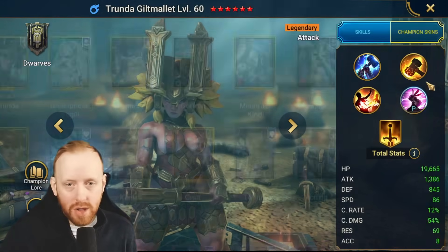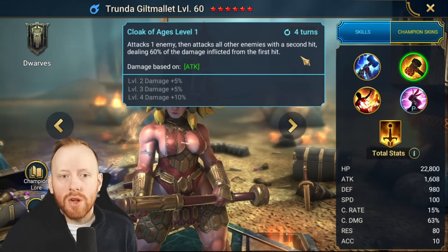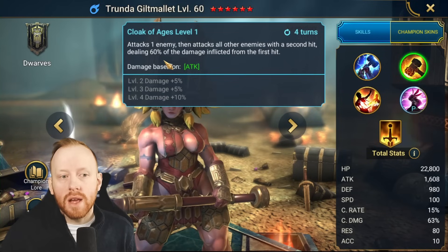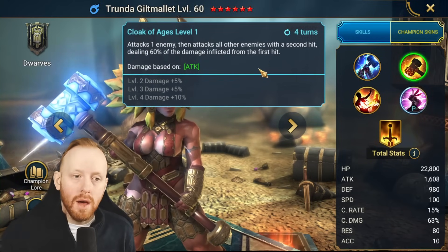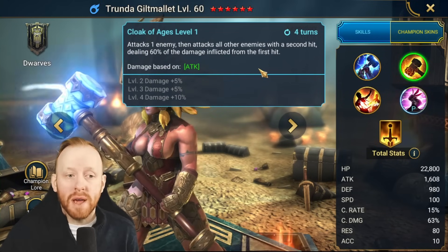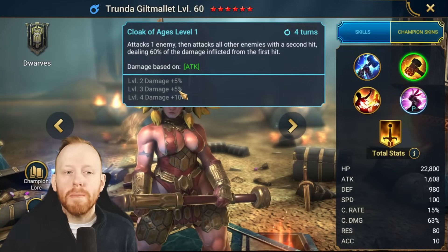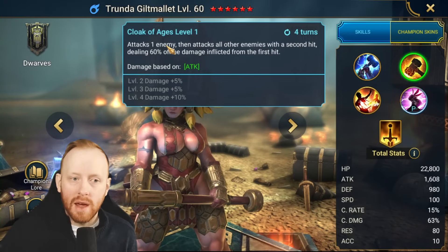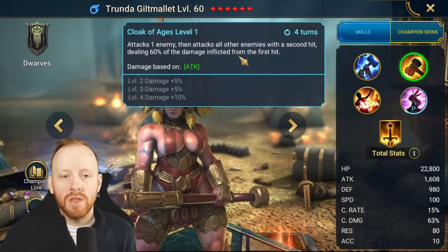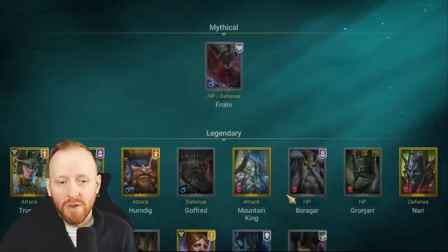So let's have a look at the Trenda ability first — Cloak of Ages. It attacks one enemy, then attacks all other enemies with the second hit, dealing 60% of the damage inflicted from the first hit. So the first hit is based on the skill multiplier, and the second attack is going to be based off the quality of the first hit. The harder you hit on the first hit, the more damage you feed into the second hit. Madman does a similar effect, just not as efficient.